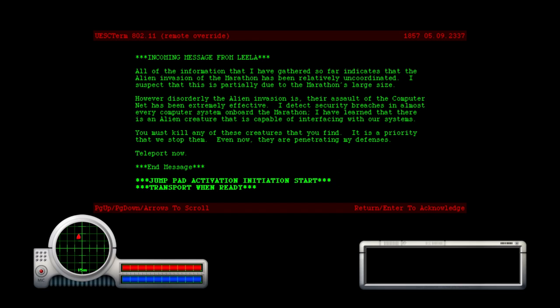I have learned that there is an alien creature capable of interfacing with our systems. You must kill any of these creatures that you find — it is a priority that we stop them. Even now they are penetrating my defenses. Teleport now. Jump pad activation. Transport when ready.